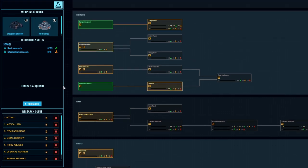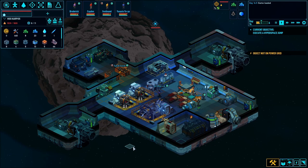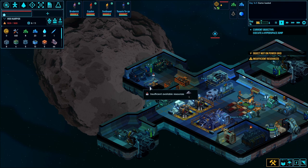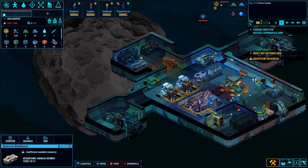We need weapons and we need a shield. That gives us a bigger hyperdrive. So that's definitely insufficient resources - raw chemicals. Well, we don't have it, so we can't do it.